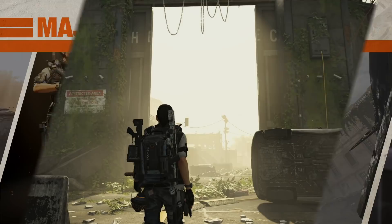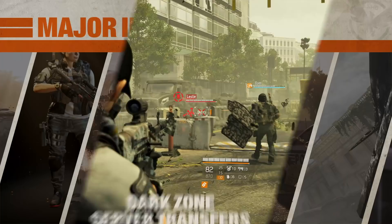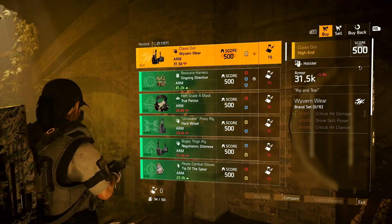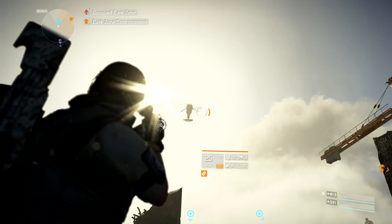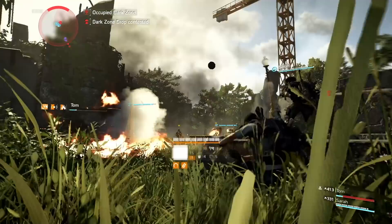This update also aims to revitalize the Dark Zones, increasing their intensity through the introduction of server transfers, placing players in more populated instances of the Dark Zone. Supply Drops and the Thieves' Den Vendor have been reworked to be more rewarding. In the occupied Dark Zone, the Black Tusk are now better prepared and may ambush you during extractions, presenting a new decision: fall back and play safe, or fight for the chance of even more contaminated gear.